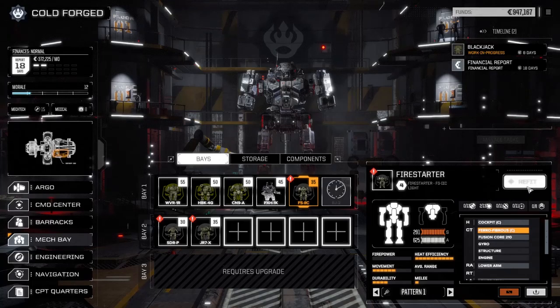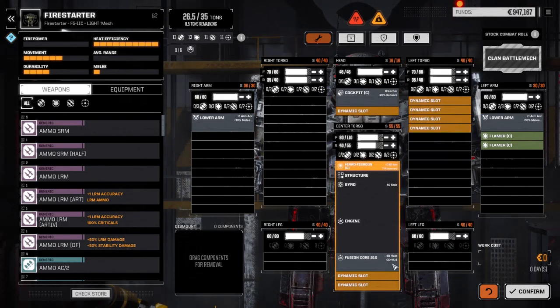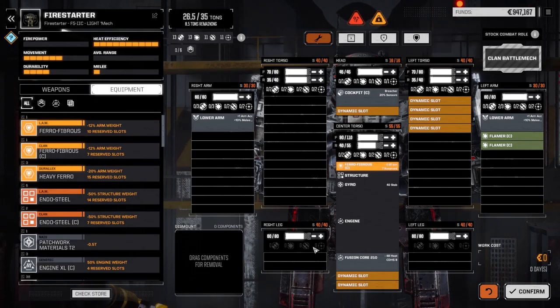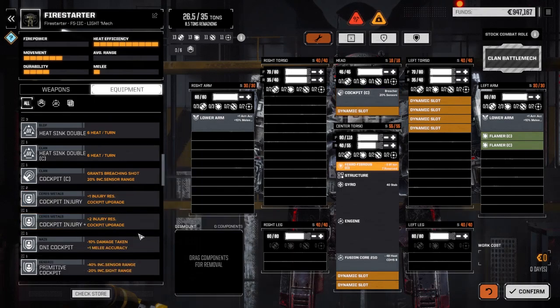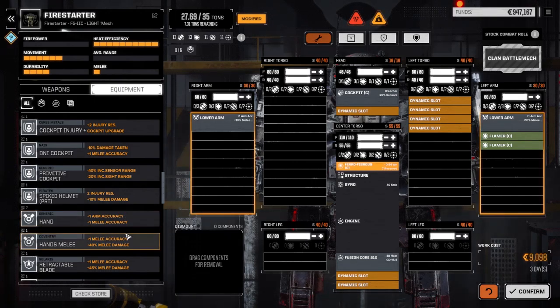Let's start building these, beginning with the Firestarter 2C. We managed to keep a few things from last time — the Breacher cockpit and the Fusion Core 210 with a clan double heatsink kit in it. Not sure if we want to keep that in this mech or not. Let's start by maxing out the armor — pretty darn good, let's just leave it maxed for now.